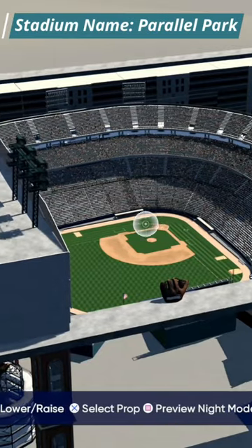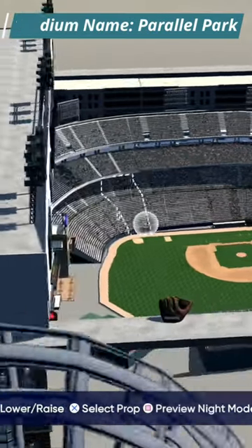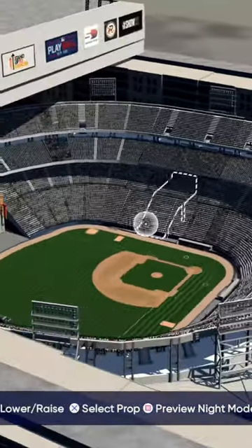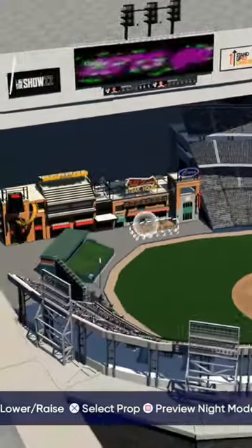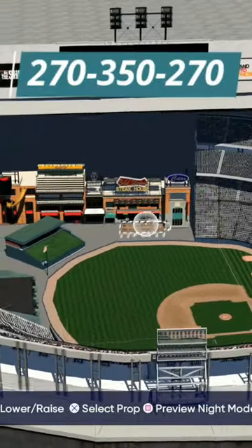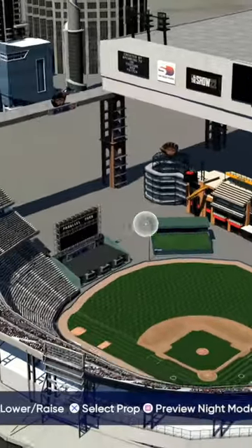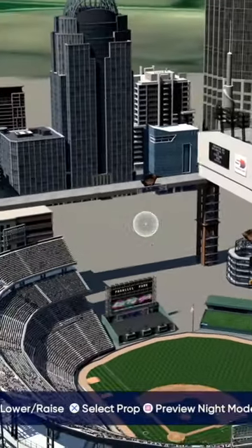Welcome to Parallel Park on MLB The Show 22. This retractable roof stadium has the smallest dimensions in the game at 270, 350, and 270 left, center, and right, and can be used in offline modes along with Mini Seasons on Diamond Dynasty.